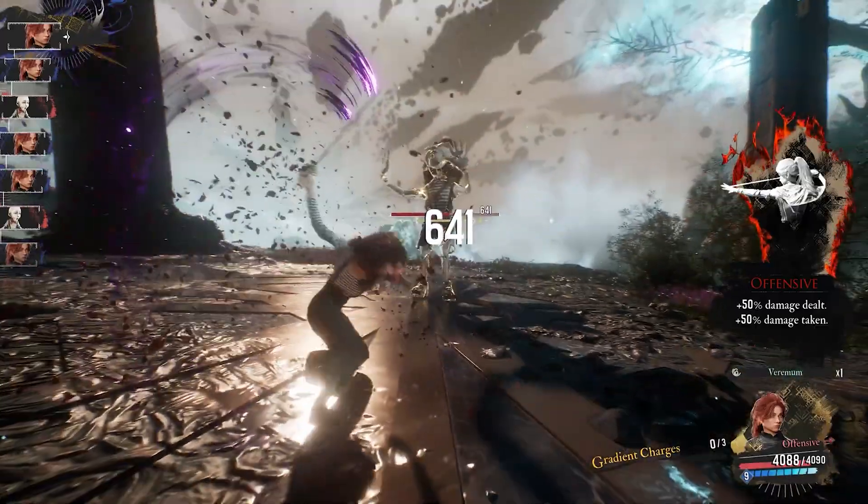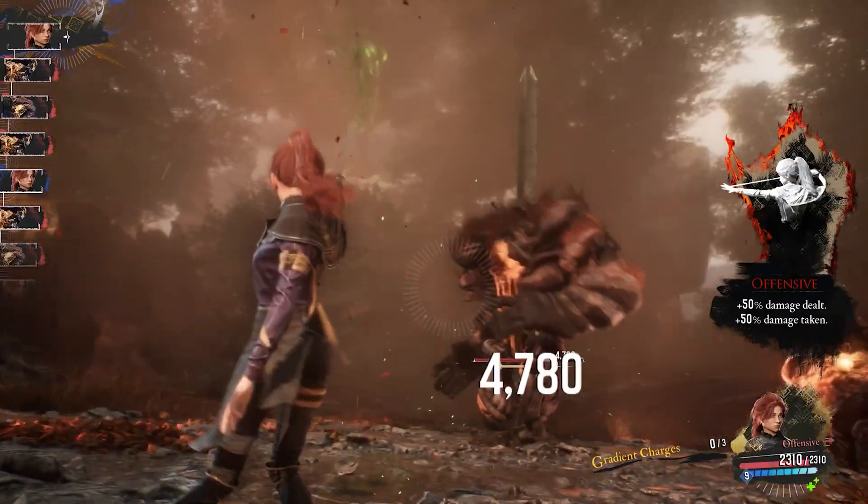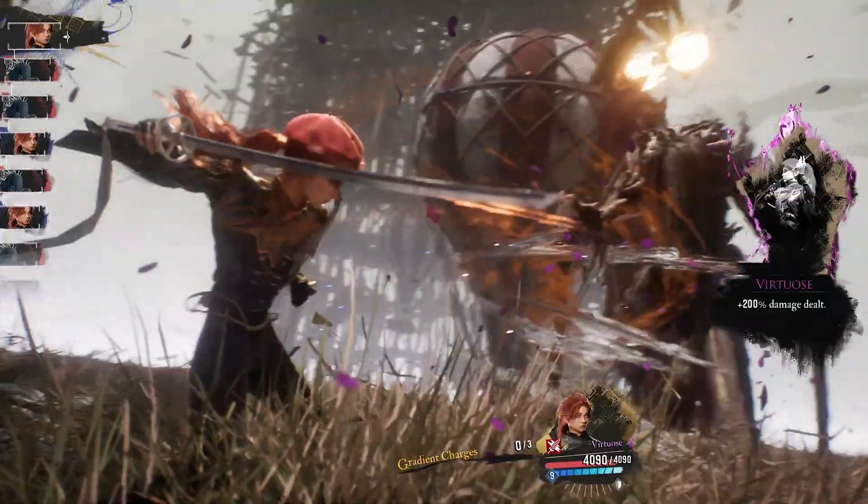You fill the break bar, use a break ability, and they're stunned. Pretty simple, right? Well, yeah, kinda — but there are two important things that the game doesn't tell us.